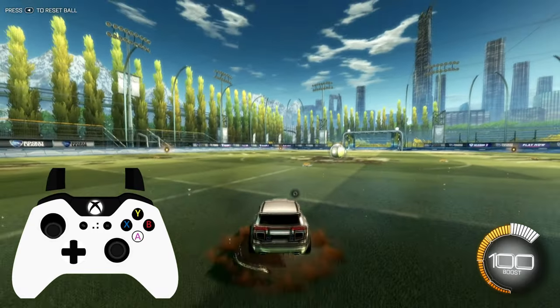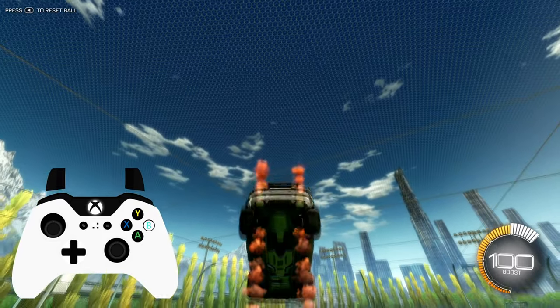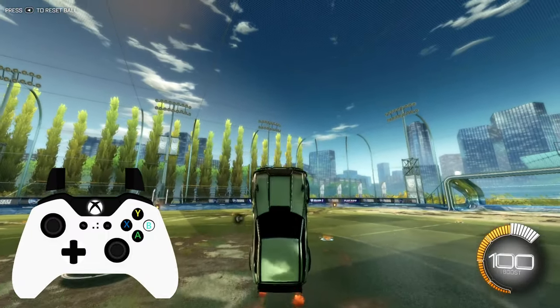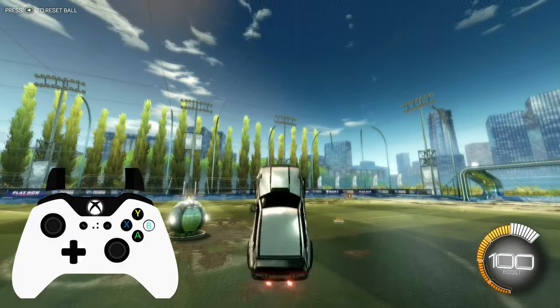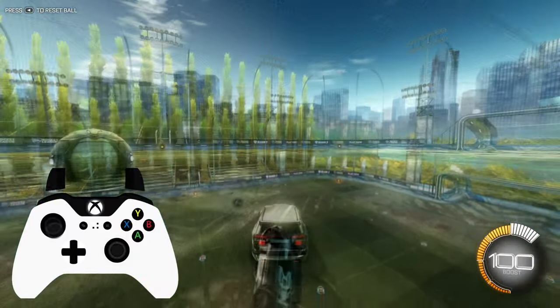But the mistake people make here is they keep pulling back — you don't need to do this. Once your car is at the correct angle, you can let go of the joystick and just hold down boost. So literally pull back until our nose is up and then boost. That's what we're going to do for now. Some people are watching this going, 'but that isn't a fast aerial.' We're not doing that yet — we're just going to learn basic aerial control.